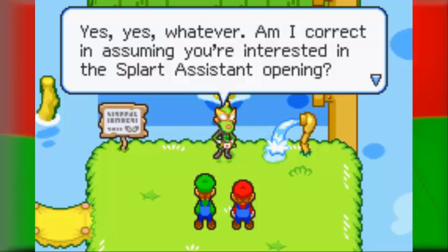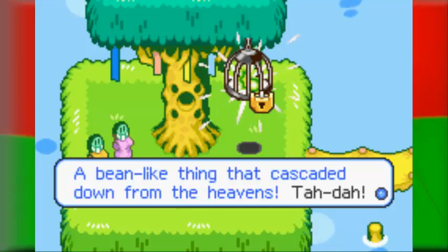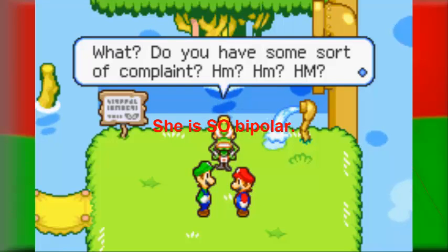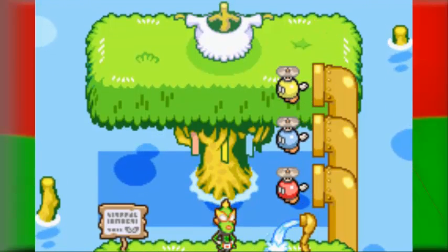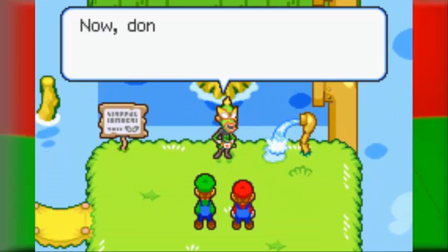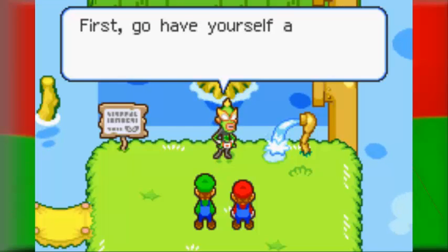Am I correct in assuming you're interested in a split assistant opening? Well, not interested in a job so much, but more about getting the Beanstar. Fine. You do a decent enough job, I'll pay you. Your pay will be — yes, we know — the last Beanstar. Ta-da! Do you have some more complaint? No, no, no ma'am. That's better. Now then, you can help me with my splat right away, but you must be snappy. Just do it and get it done. Don't mind me, I'll just give you a little advice while you work. Trust me, you need— No, I don't, because I know how to play the game.